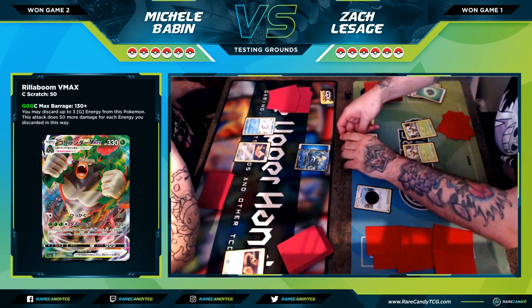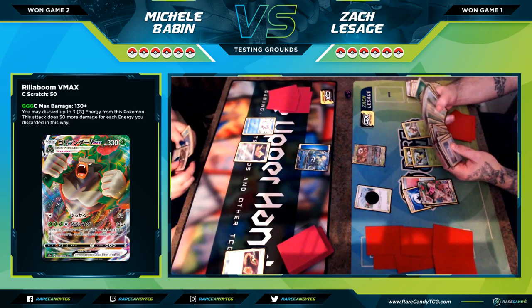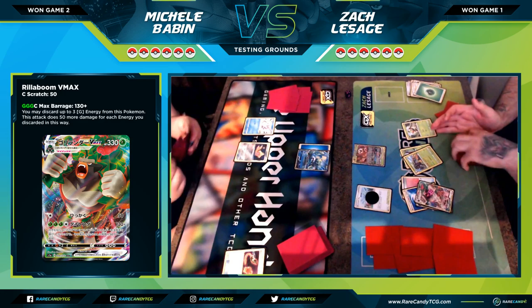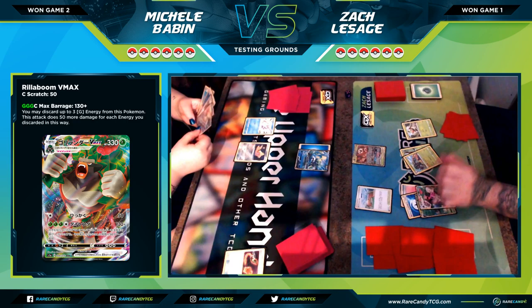The Weakness Guard Energy is there because Fire is a popular type. Same thing for the Inteleon deck — it's weak to Lightning, so the Weakness Guard Energy is there in case you run into a Lightning deck. These won't necessarily save your butt, but you might not lose as hard and might actually pull out a game. Instead of walking into a death sentence you have an opportunity, so we figured it's a good idea with the way things are going.